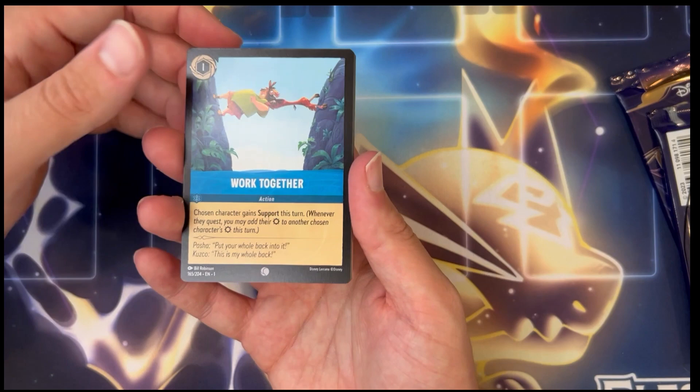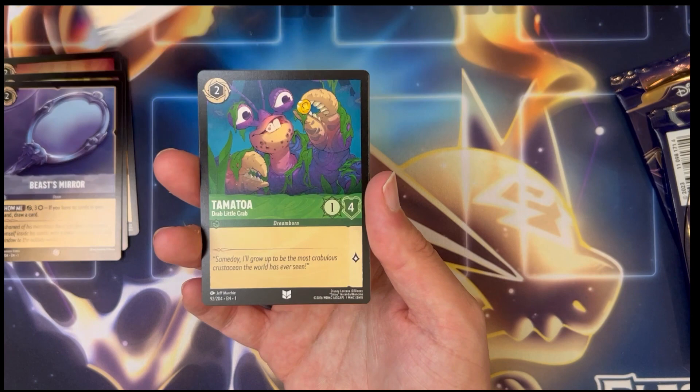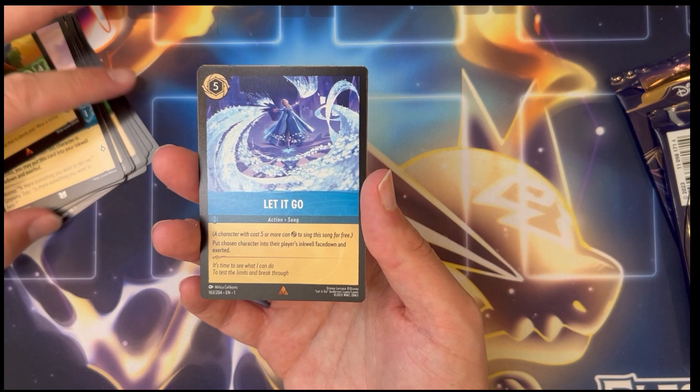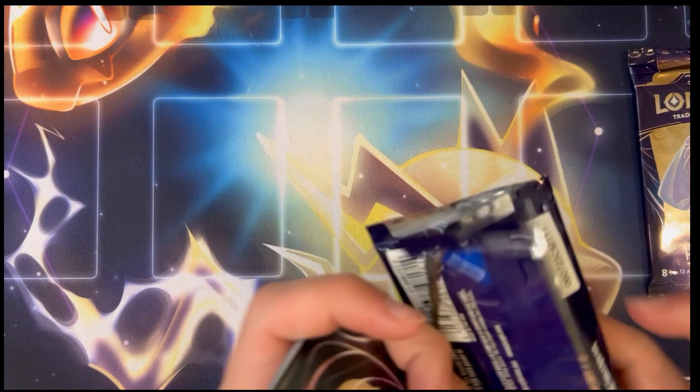Work together, it's important to do — Gaston, Hakuna Matata, Magic Broom, Sudden Chill in the Air, Beast's Mirror, Reflection, there's the crab again, here's the grandma again, Rare Kuzco, Rare Let It Go. The holo — Uncommon Simba. Okay, at least it's not another common, we'll take an uncommon foil. All right guys, last chance to pull an enchanted today, please.